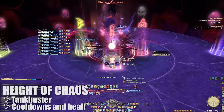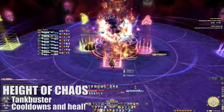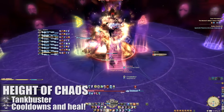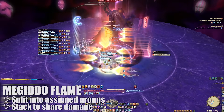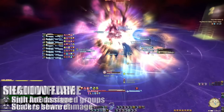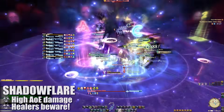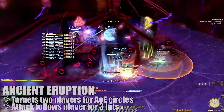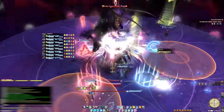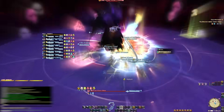Up next, Height of Chaos will target the primary target with a heavy hitting Tank Buster — cooldown and heal through this as necessary. This is followed by both healers being targeted for Megiddo Flame; you can use the same stack-up assignments as before to keep things simple. Shadow Flare will deal high raid-wide damage. Ancient Eruption will target two players with large circle AoEs that will follow them for multiple hits. Any of these mechanics can be skipped if you destroy Acyon Prime's Shade before you get to them.